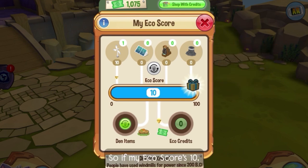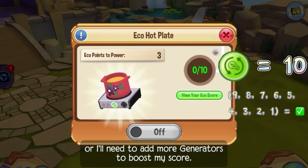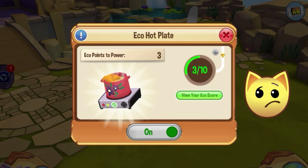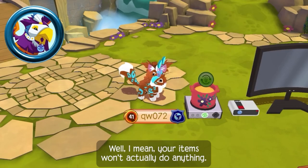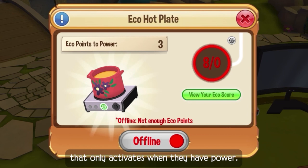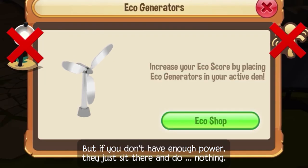I get it! So if my eco-score is 10, I can only power items that have an energy cost of 10 or less, or I'll need to add more generators to boost my score. And eco-powered items have a green badge instead of a silver one. But what happens if my eco-score is too low? Well, your items won't actually do anything. All eco-items have a special attribute that only activates when they have power — they can light up, move around, or become interactive in some way. But if you don't have enough power, they just sit there and do nothing.